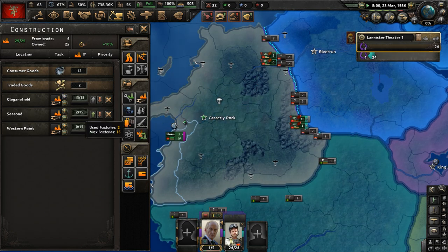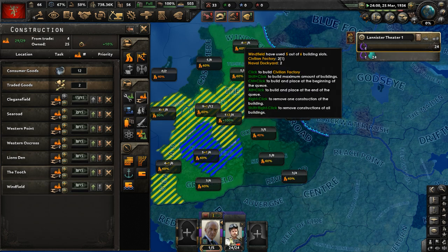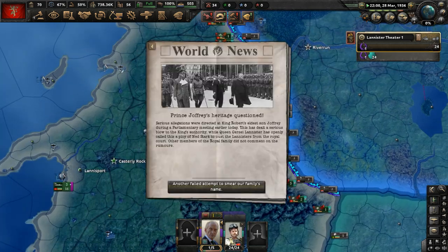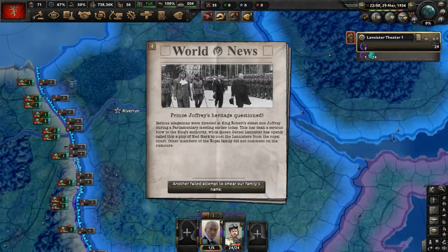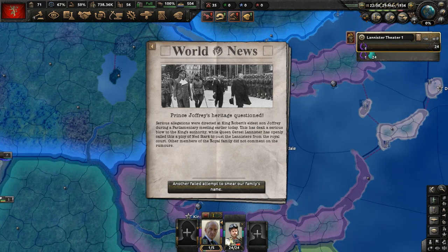Those factories are going up quick. Build more factories — we need more civilian factories since it's 1936. And Prince Joffrey's heritage is being questioned. This is the grandson of Tywin Lannister. Serious allegations were directed at King Robert's eldest son Joffrey during a parliamentary meeting earlier today, dealing a serious blow to the King's authority.